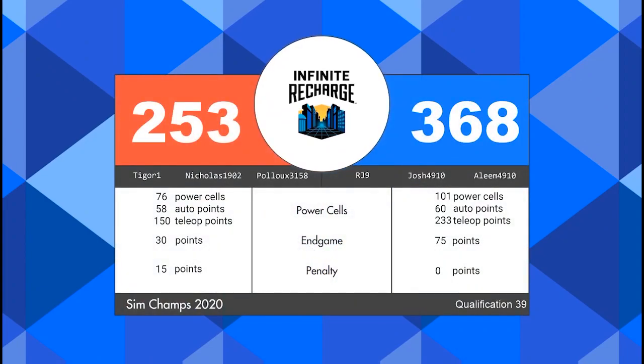Taking a look at the score breakdown: a blue alliance victory, 368 to 256. The blue alliance walks away with four ranking points — two for the win, one for the power cells, and one for the end game. The red alliance unfortunately will not walk away with any ranking points, falling just a few power cells shy and at least one robot shy on the shield generator switch.